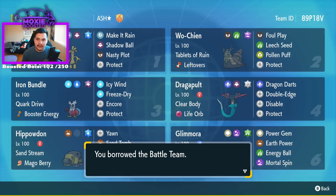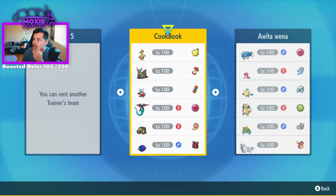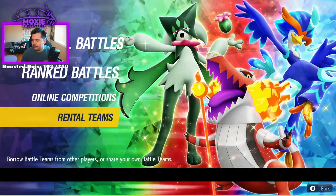I have the paste in front of me - I'll drop it in the description down below. It looks like the Golden Go is fairly bulky, 172 speed, and it's a super physically defensive Wo-Chien. Standard set, Leftovers, Tera Poison, Tera Water. We have Booster Energy Iron Bundle with Icy Wind, Freeze Dry, Encore, Protect - no Water move. Life Orb Dragapult with Dragon Darts, Double Edge, Disable, Protect. Mago Berry Hipowdon with Yawn, Sand Tomb, Stealth Rock, and Protect. And Glimora with Assault Vest, Timid Nature, Power Gem, Earth Power, Energy Ball, and Mortal Spin. That Glimora seems like it's going to be a menace in the sand.